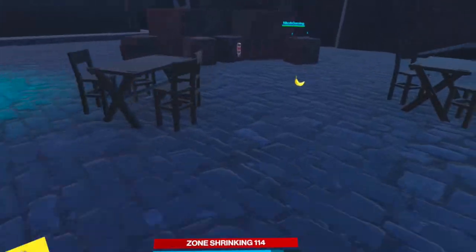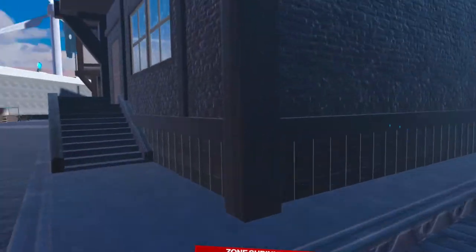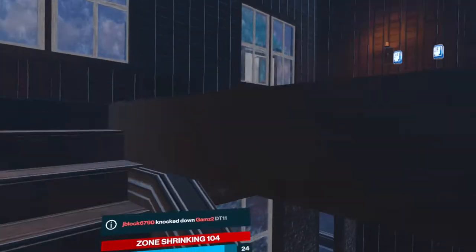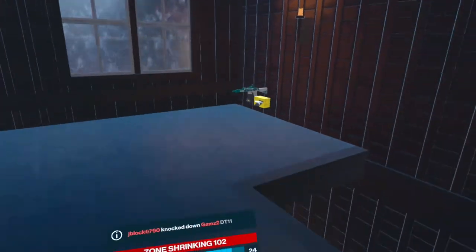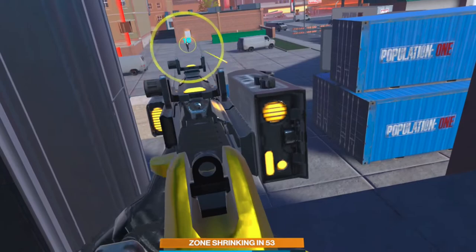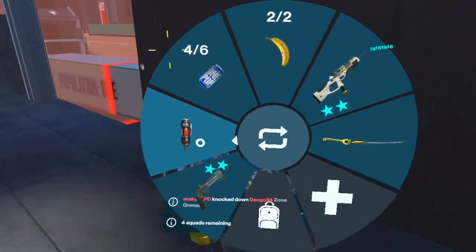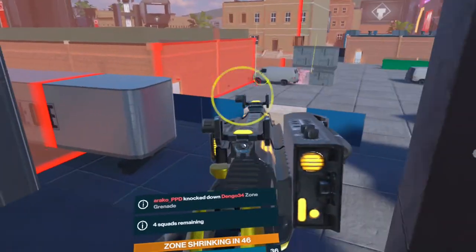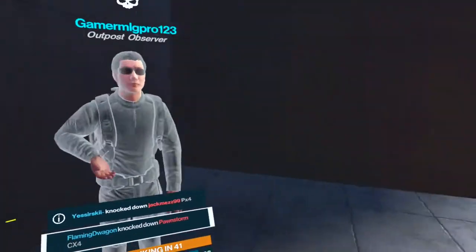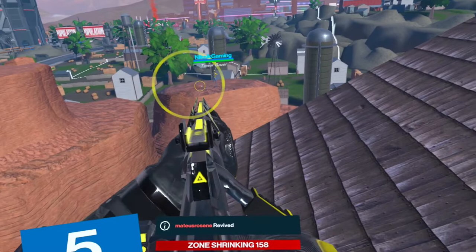Moving on to the next thing: keep moving. A sitting target is an easy target, and if you're moving it makes you that much harder to shoot. Granted, they can lead you in this game, so if you're just moving in one straight line they're going to hit you and kill you. Be unpredictable. If you start getting engaged in a gunfight, change your direction, drop if you're up high, climb if you're down low — do something that isn't a straight line, because that just makes it that much easier to kill you.